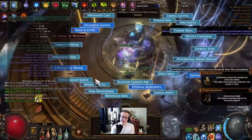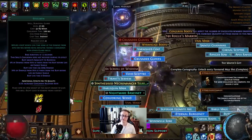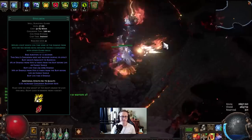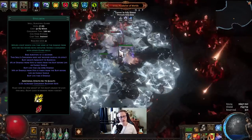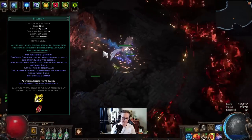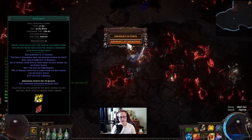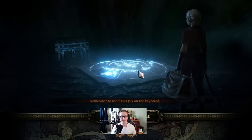As for some extra utility, we can use Molten Shell or Steelskin on left click. Molten Shell was nerfed pretty hard this league, and this build doesn't scale tons of armor beyond Determination, a Granite Flask, and whatever armor you have on gear. So Steelskin on left click might actually be better this league — it also provides bleed immunity while active. But if you feel like you're scaling tons of armor, try out Molten Shell.